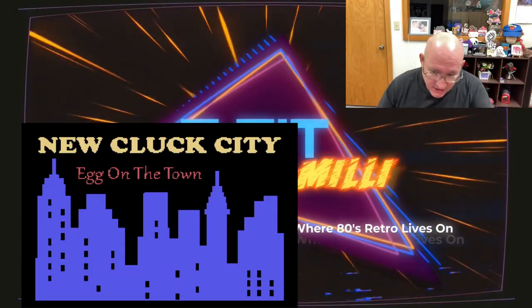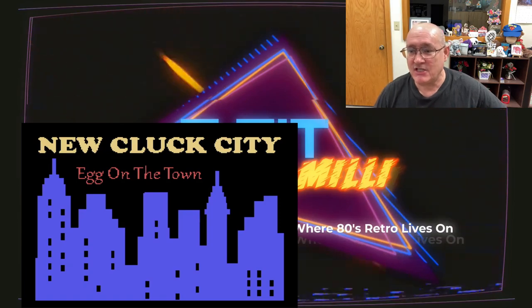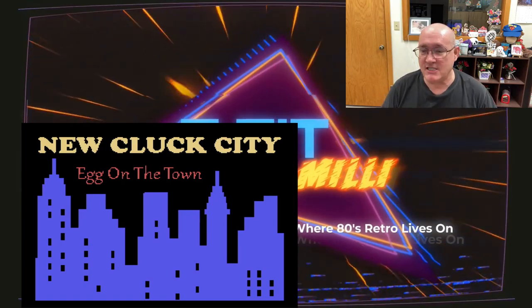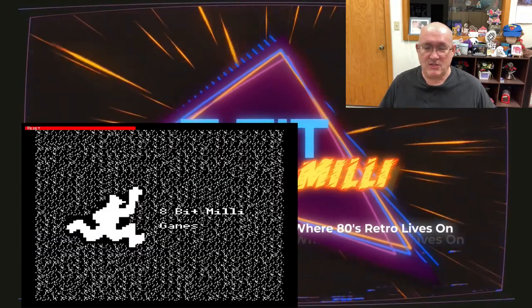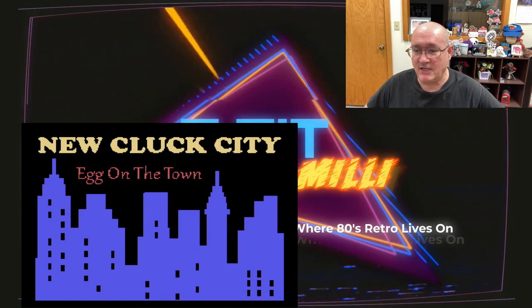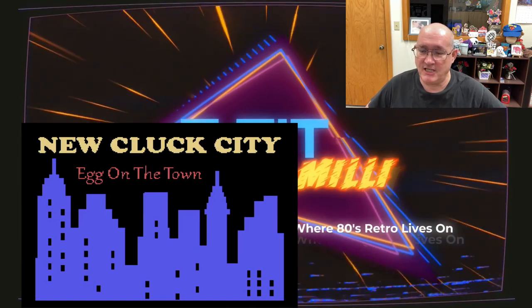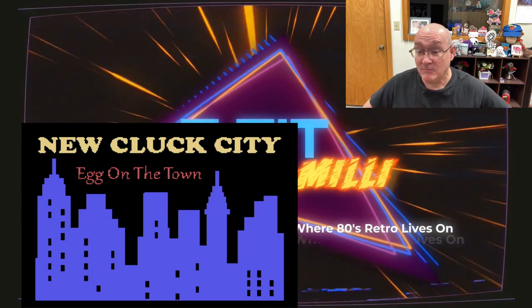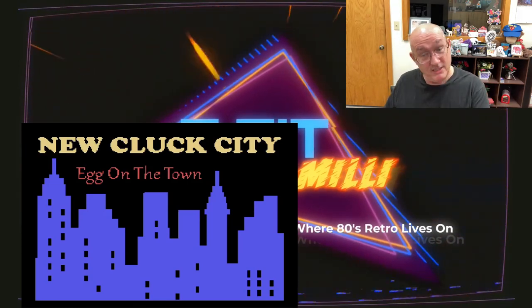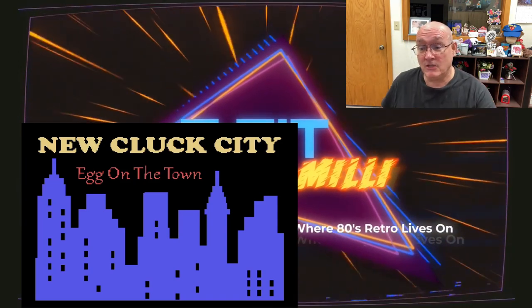Here's your title screen for New Cluck City. I'm going to restart it just so you get to see the splash screen. You can see our standard splash screen and then it goes to the title screen: New Cluck City, Egg on the Town. In the background you hear it playing the chicken dance song, which is par for the course for Crazy Chickie Jr. — that's its title song, and it's going to be the title song for New Cluck City.